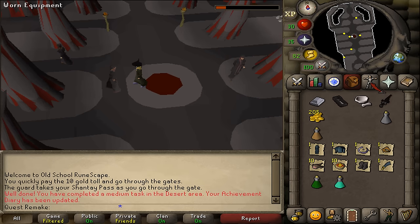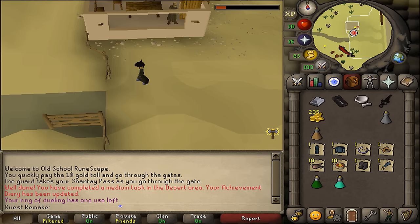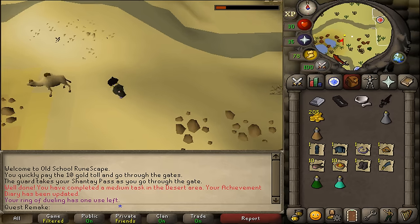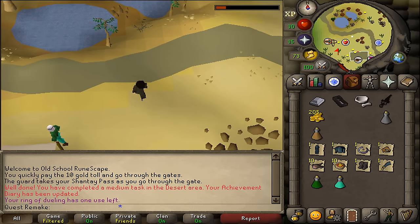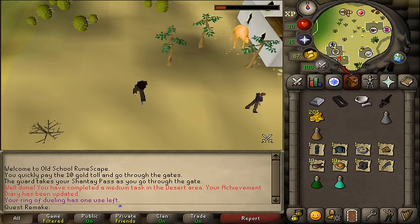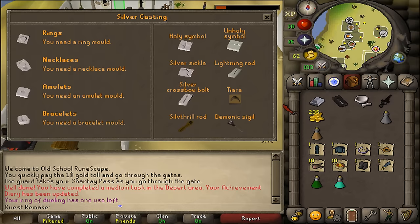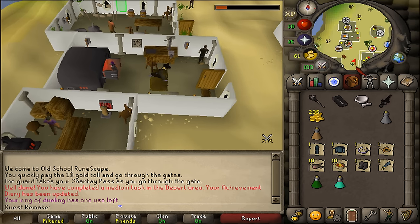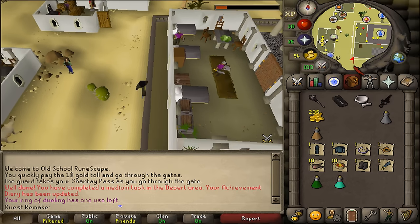Next, we'll need to go to any furnace. Since we need to return to Uzer anyway and go to the bank, I'm going to use the Duel Arena and go to the Al-Kharid furnace. At any furnace, use the silver bar on it to make a demonic sigil. Then let's return to any bank to prepare for the boss fight, which we will initiate in about 10 minutes or so.